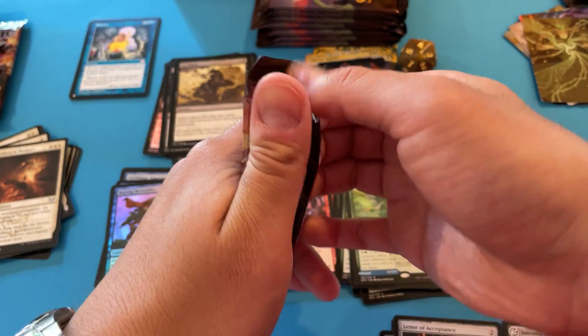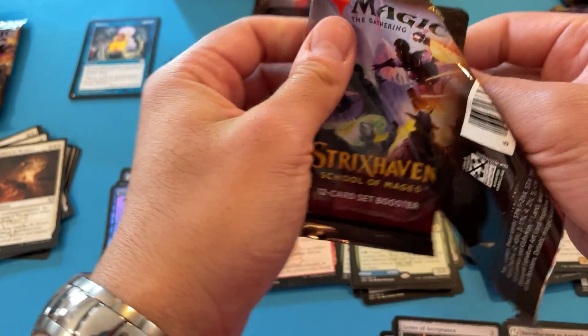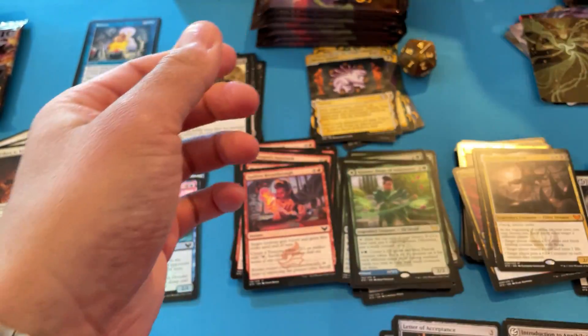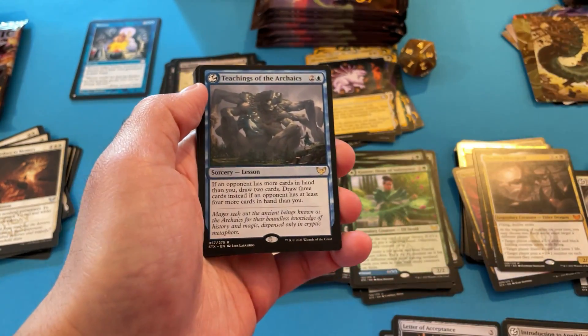So I've gotten the green-black dragon and I've gotten the white-black dragon. I mean, I'm never going to play black-white — not for EDH.